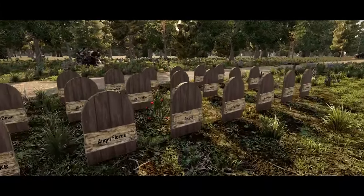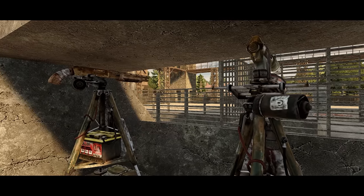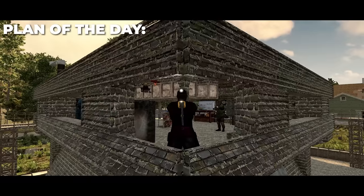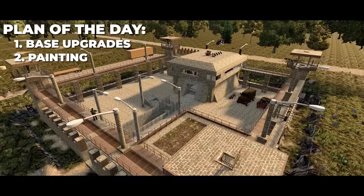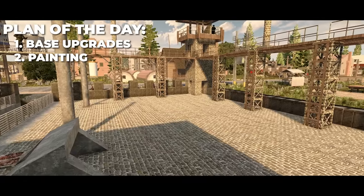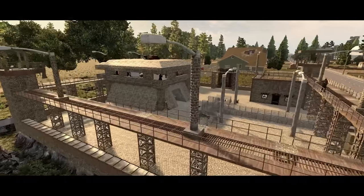Hail the Victorious Dead, but we don't have long before the next battle begins. The Day 42 Horde approaches, and there's much to do to prepare. The plan is to work on base upgrades and fortifications, then throw down a first coat of paint. And finally, I'd like to get a barracks built for our loyal soldiers. You watch my back, and I'll watch yours.